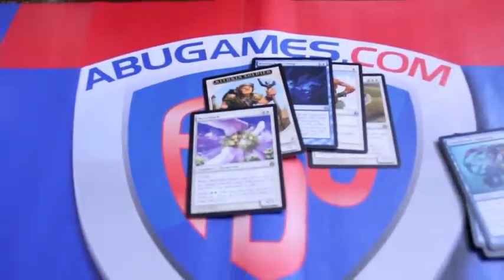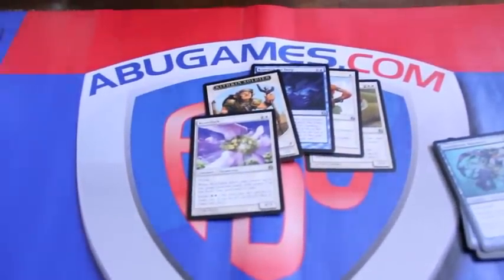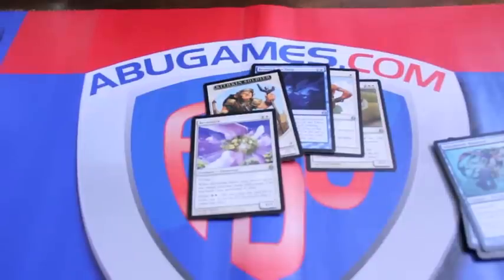So that was the Morningtide pack opening. Let me know what you guys think about the cards and anything else below in the comments section. ABUGames will be linked below in the description — definitely go check them out, they have a huge variety of singles and sealed products. And as always, Rockstoboxin90 signing out. I'll see you guys next time.